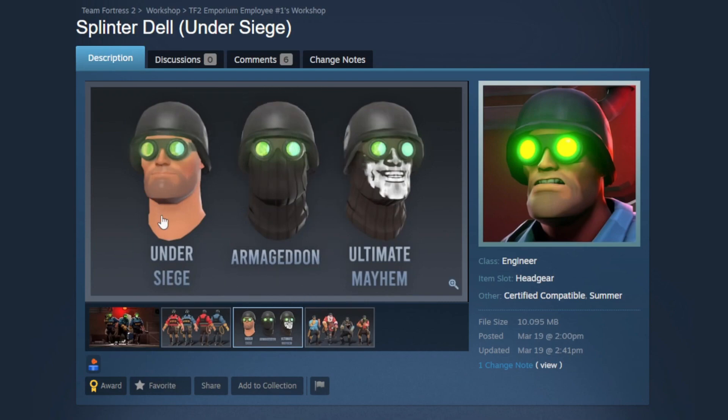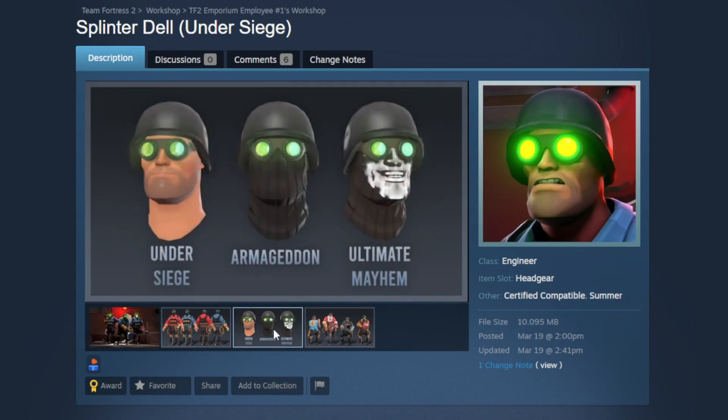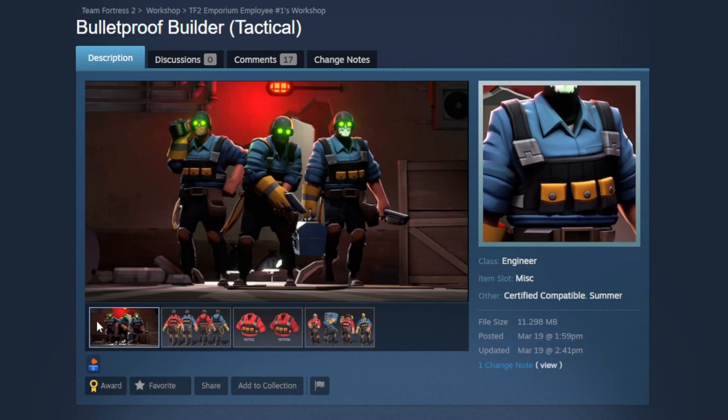It's nice to have a style without the mask, and then for the people who are just built a little different, there is the Ultimate Mayhem style. Frankly, I am terrified of it — I see it in my nightmares. They do have some loadouts with the Under Siege style, and you're going to be able to do some really awesome stuff with it — military-themed loadouts, robber-themed loadouts. Of course, you can make the guy from Splinter Cell, which would be pretty fun.